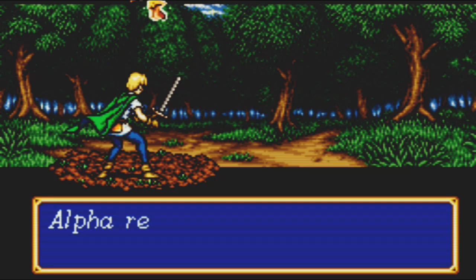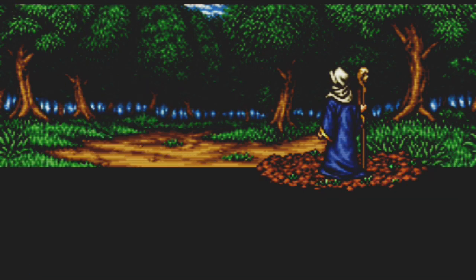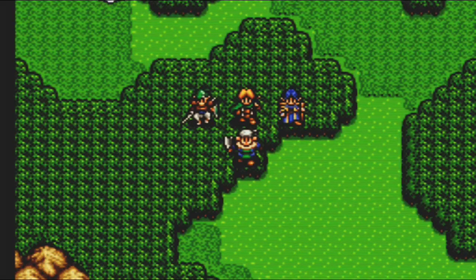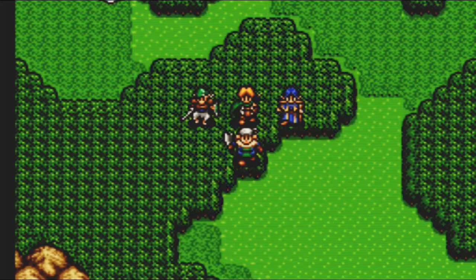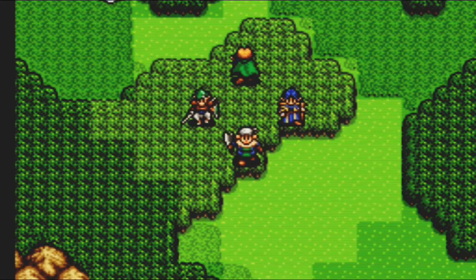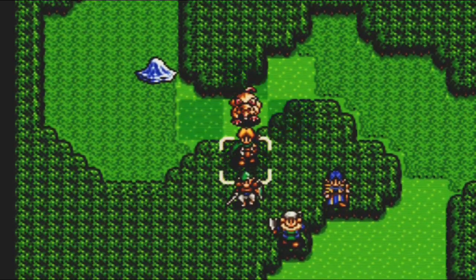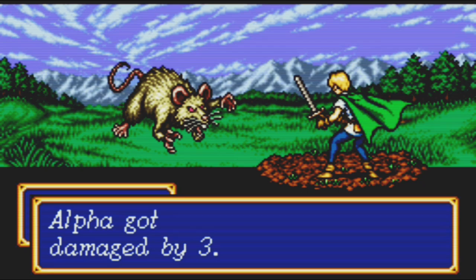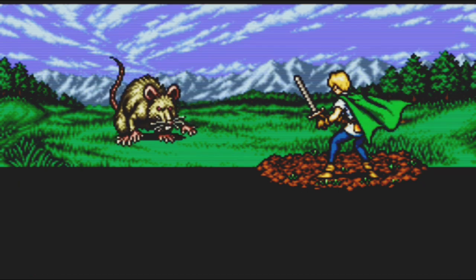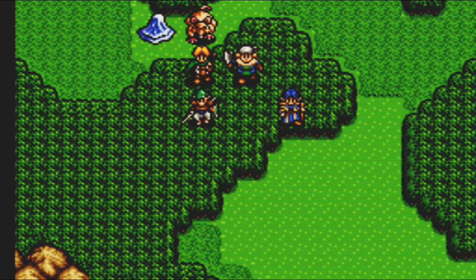Sarah is casting heal on Alpha — not really for the healing effect, but more so for the experience-gaining effect. When we get there, I won't need heals since the enemies can't hit that hard, so Sarah will contribute with physical attacks rather than healing. The huge rat comes down and attacks my team leader, only doing three damage, though attrition over multiple rounds will eventually wear you down.